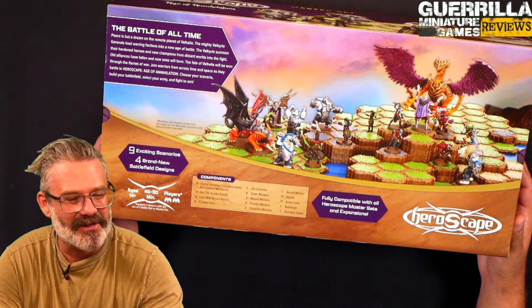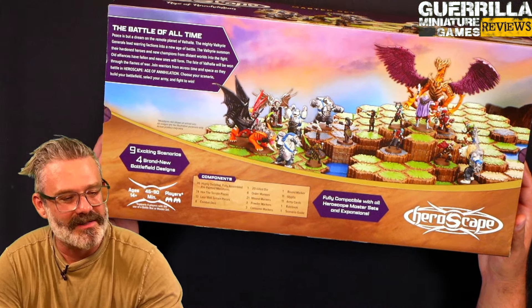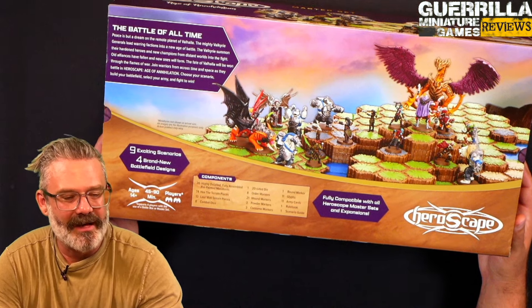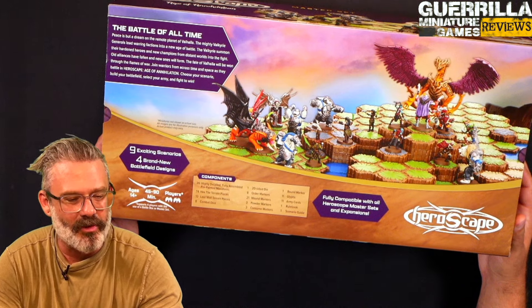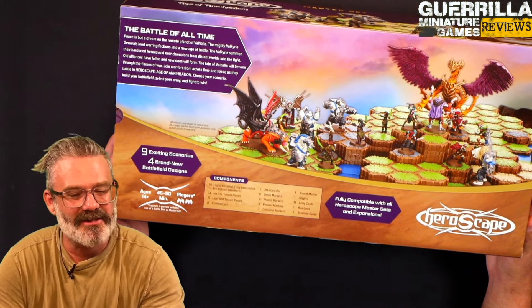The Battle of All Time: peace is but a dream in the remote palette of Valhalla. The mighty Valkyrie generals lead warring factions into a new age of battle. The Valkyries summon their hardened heroes and new champions from distant worlds into the fight. Old alliances have fallen and new ones will form. The fate of Valhalla will be won through the flames of war.